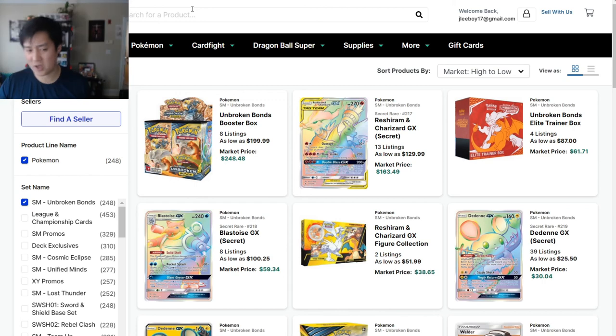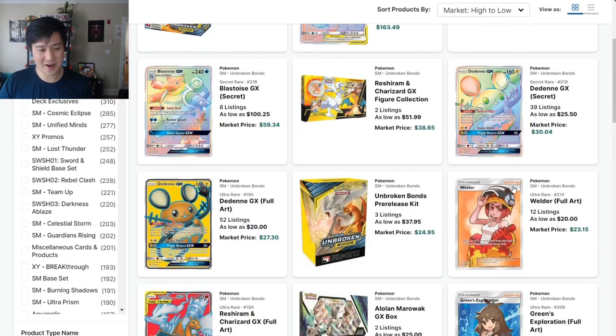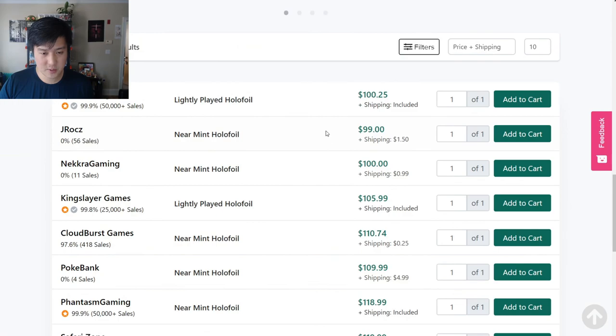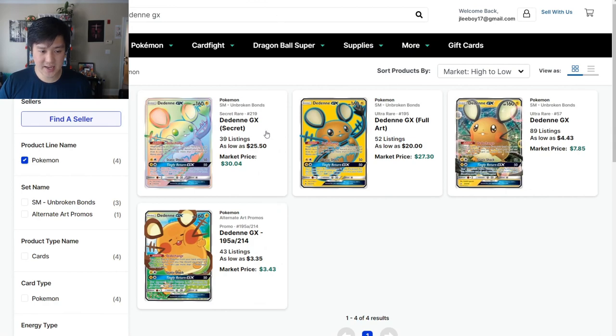Let's check a couple other cards — Unbroken Bonds. I keep seeing posts about buying a booster box of Unbroken Bonds for $200, like that's a good deal. I guess if you have a sealed collection, maybe. But what are we hunting for? The Reshiram Charizard is only at $130. The Blastoise — oh, I wish I had more of these Blastoises — is up to $100. Maybe people want their Rainbow Dedennes. $25 for the Dedenne, and down to — oh, I said $5, I meant $330.